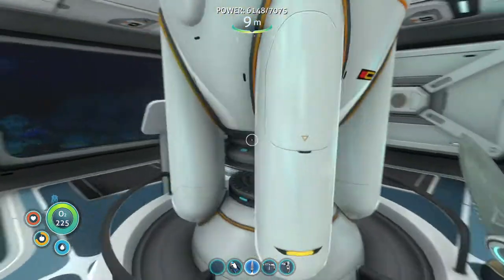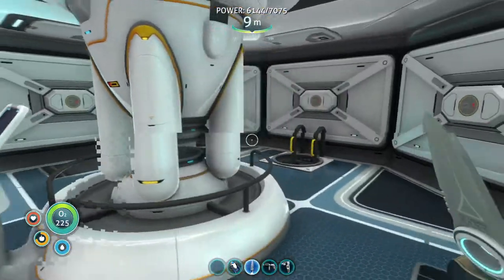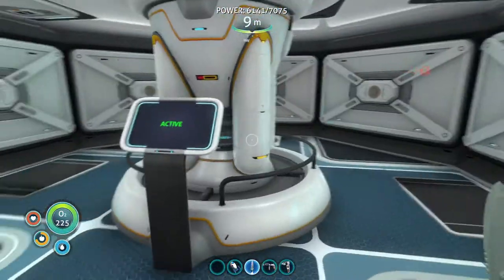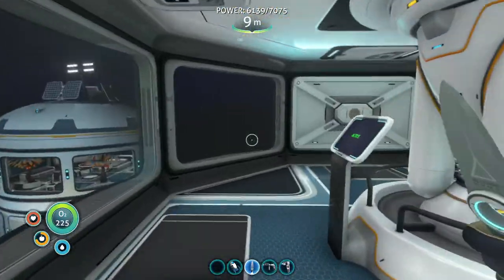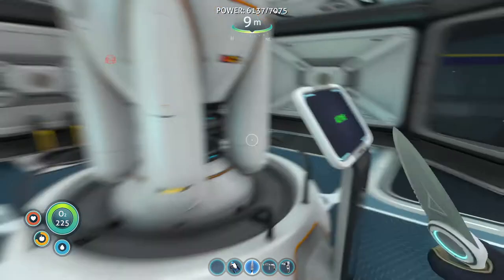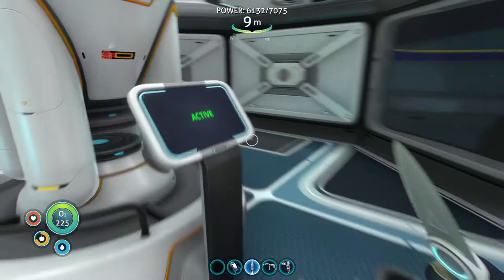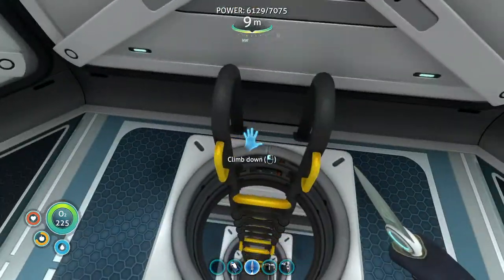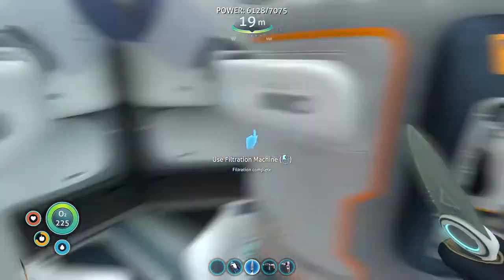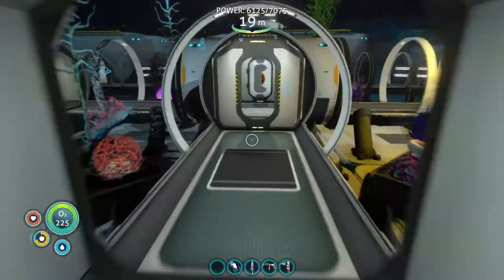Up here is the nuclear reactor — this is like the fallback. So if all the other power sources are drained, the nuclear reactor will kick in. While the other power sources recharge, this one takes over, and then once the others are recharged it'll go back to normal. These water machines take a lot of materials though.